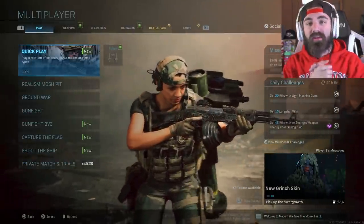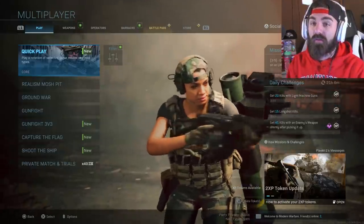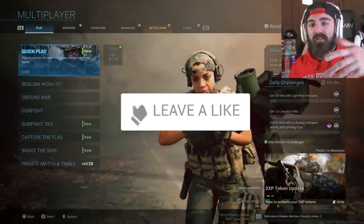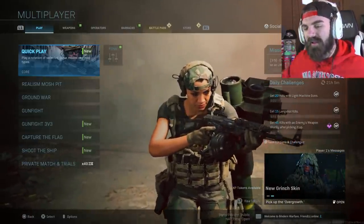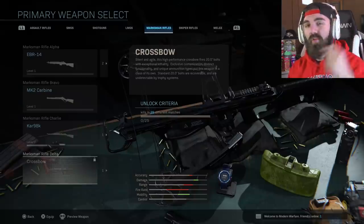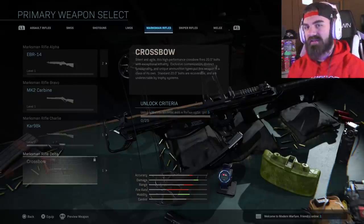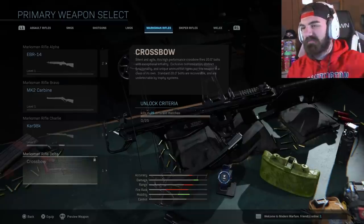What is going on YouTube, Fox here. Welcome to a brand new video. Today we are going to be playing Modern Warfare and we're gonna be using the brand new crossbow that just came out today. So if you guys enjoy this video make sure you leave a like down below, subscribe, turn on notifications. Now in order to unlock the brand new crossbow in Modern Warfare, you have to get five kills in 25 different matches with a marksman rifle while it has a reflex sight on it. That's really not that hard — use the MK2 Carbine, use a reflex sight, go to work.